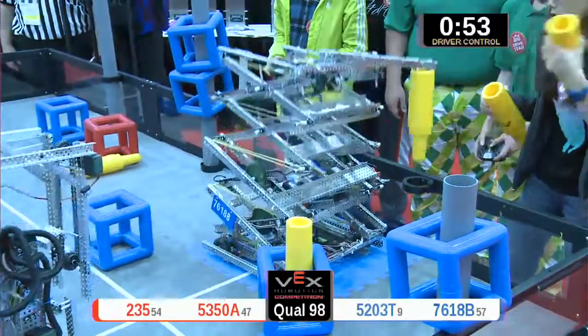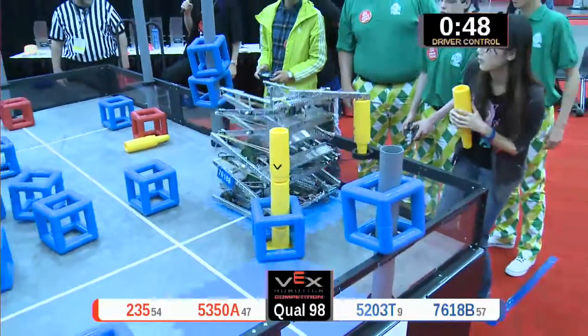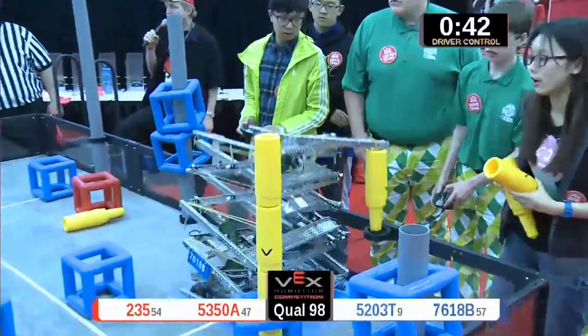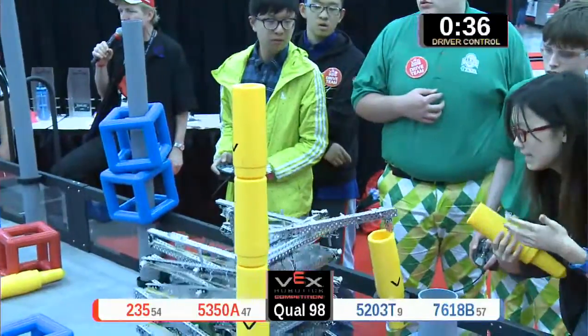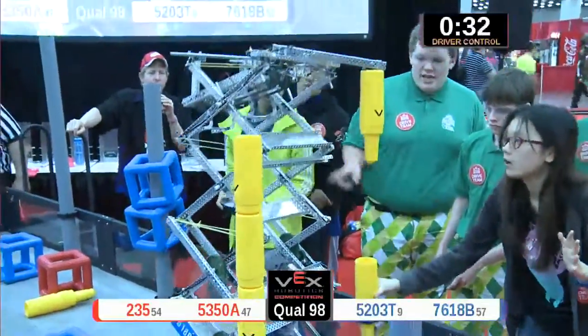The red alliance is still working on their first skyrise segment, lining it carefully up with the socket. Let's see if they can get the job done — careful — and they do! That's a four-point score for the red alliance. Their partner moving in now. 235 wants to score over top, but the red alliance's short robot scores another one — another four points for an eight-point tower.